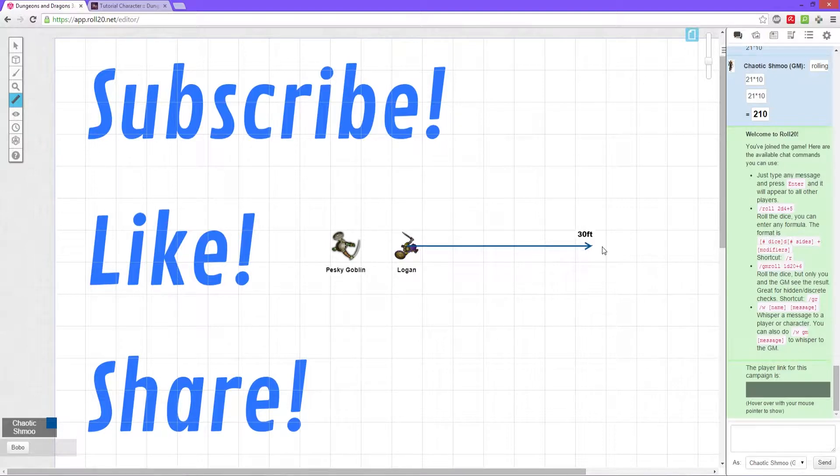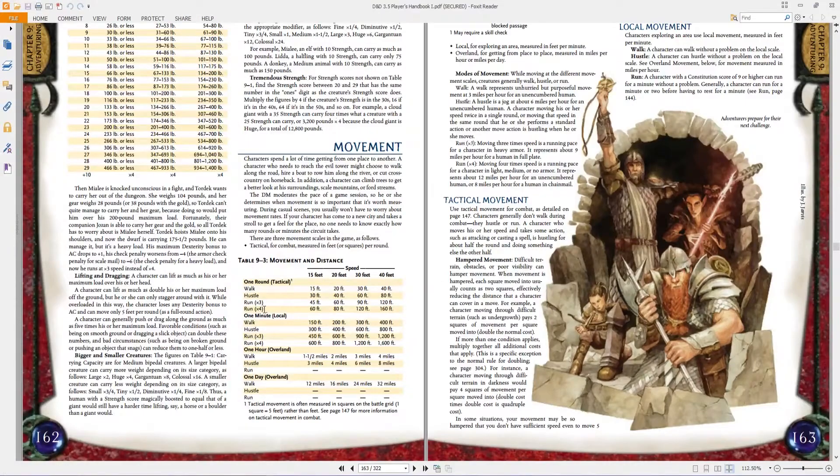That's for walking. Running is times 4. On page 162, Table 9-3 is a really good chart for speed — it explains all the different speeds depending on what you're doing, how long you're taking, if you're running, and your base speed. Using the 30-foot column: walking is 30, hustling is 60, running times 3 is 90, and running times 4 is 120. It's literally just multiplying by 3 and 4.